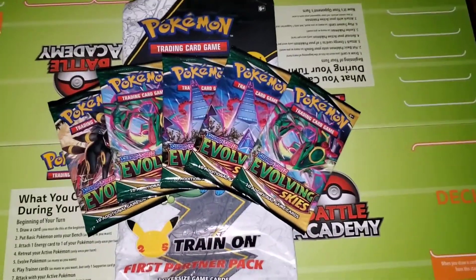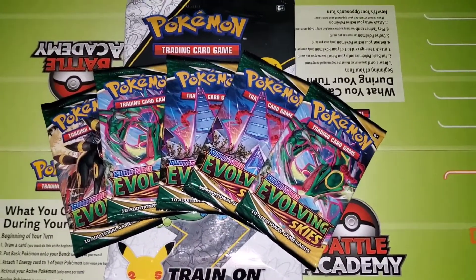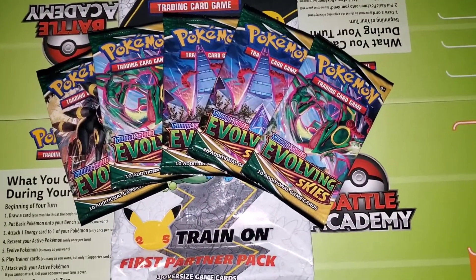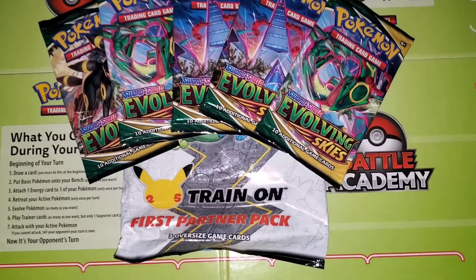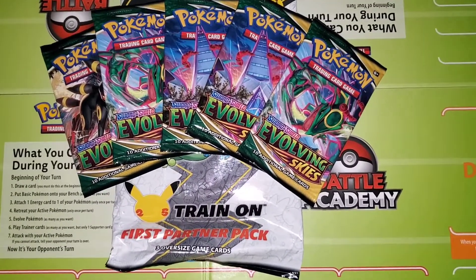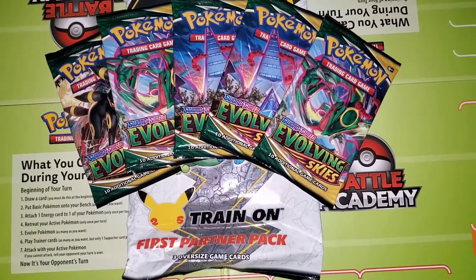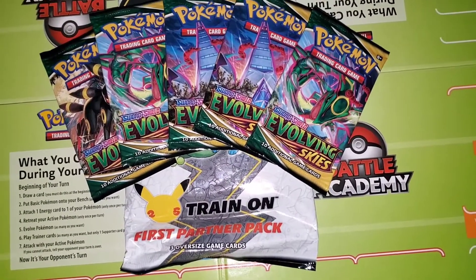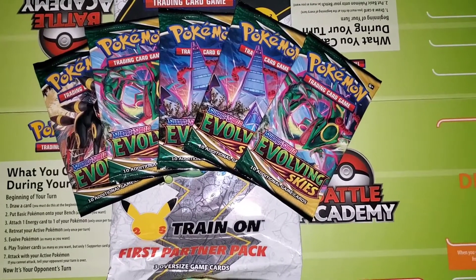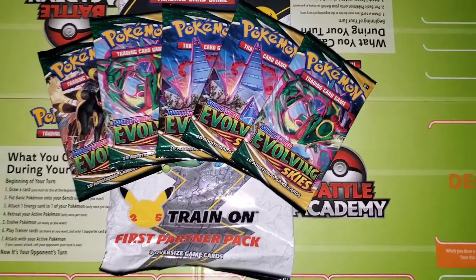Hey, what's going on everybody, it's your boy Green Steve here back with another Pokemon pack opening video. I got some good stuff for you guys today — we got some Evolving Skies and a TrainerOn First partner pack. I was able to get these at my local GameStop, which unfortunately was limiting how much we could get, but that's good too so everybody gets a chance to grab these. Without wasting any more time, let's get this video started.